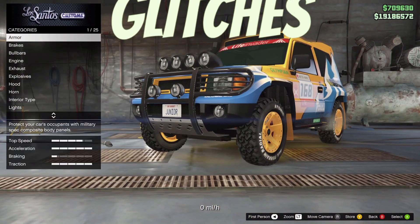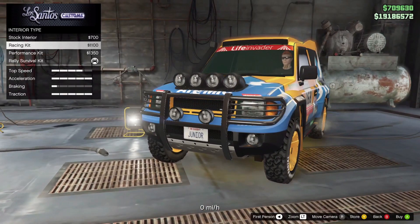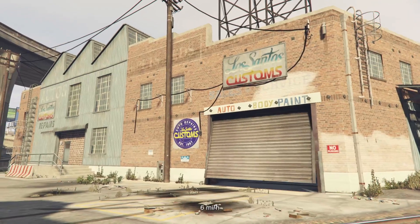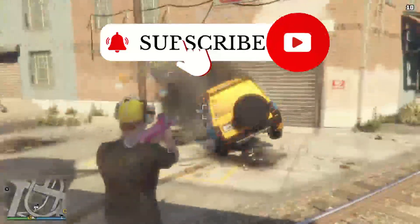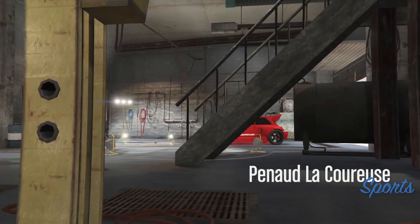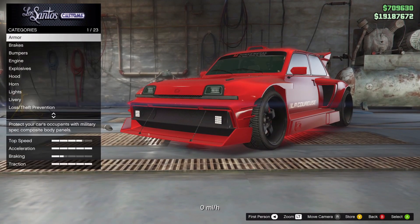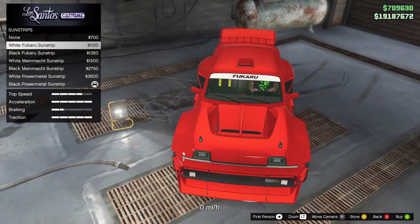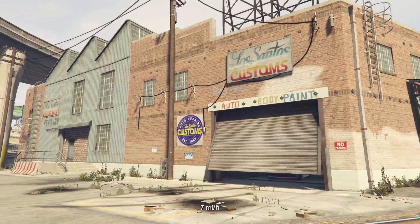Now for the extra armor glitches. You want to make sure you have 100% armor. For the Monstrosity, go to the interior type and put the racing kit on it. Now instead of taking three homing missile rockets, it should take six. For the Lockaroos, you also want to make sure you have 100% armor upgrade, and then go down to the sun strips and add the first sun strip. This will do the same thing as the Monstrosity and allow you to take six hits instead of three.